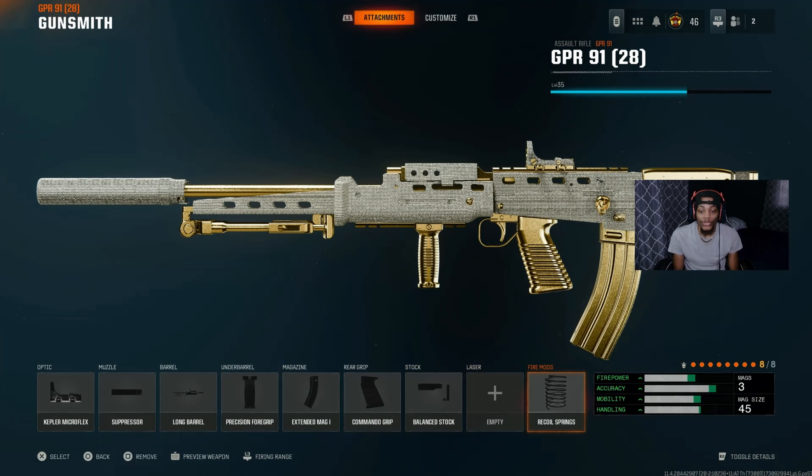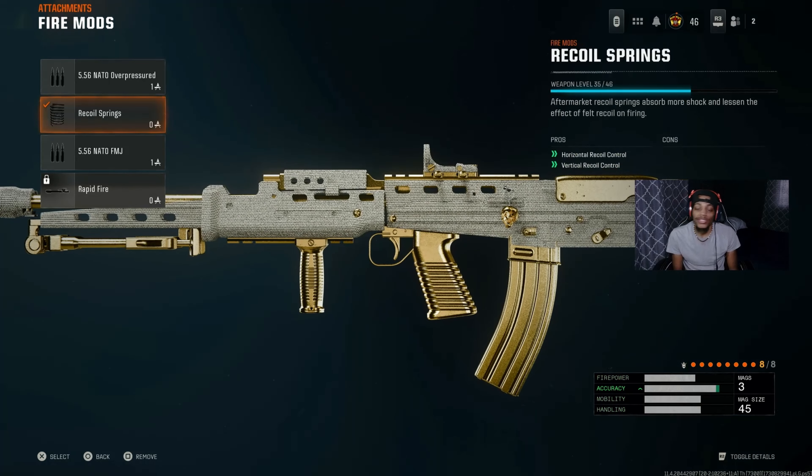With the fire mod, we got the Recoil Spring - this really helped a lot to give this gun no recoil for real. You got horizontal recoil control and vertical recoil control - very good, gets the job done. With the underbarrel and this, I think it had aim idle sway and horizontal recoil together - actually a good combo. So free free try this class guys - the GPR-91 broken class I tried today.